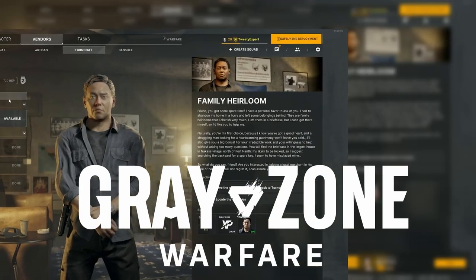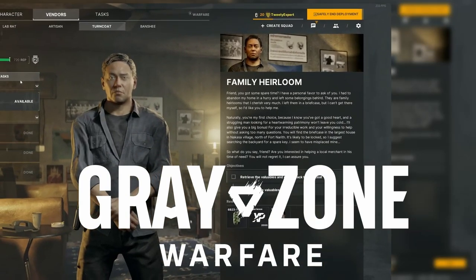You have the quest Family Heirloom in Grey Zone Warfare. Here's how to find it. Pause for the map. Forth North is located in the bottom left part of the map. Follow the white circles for your objectives.